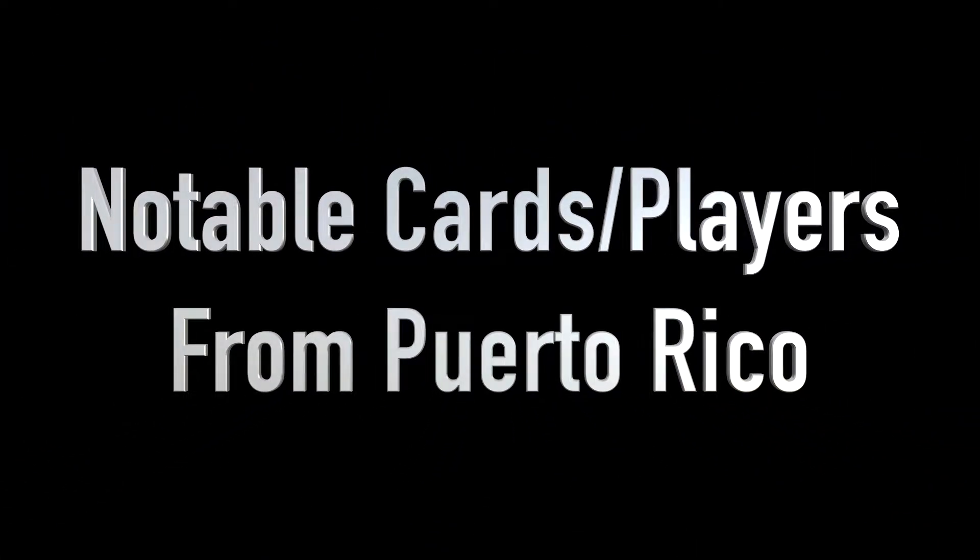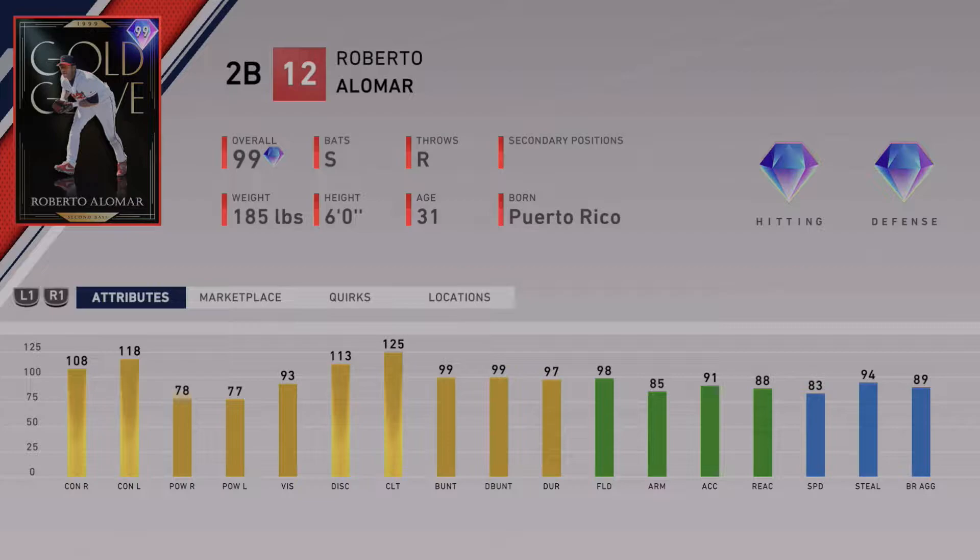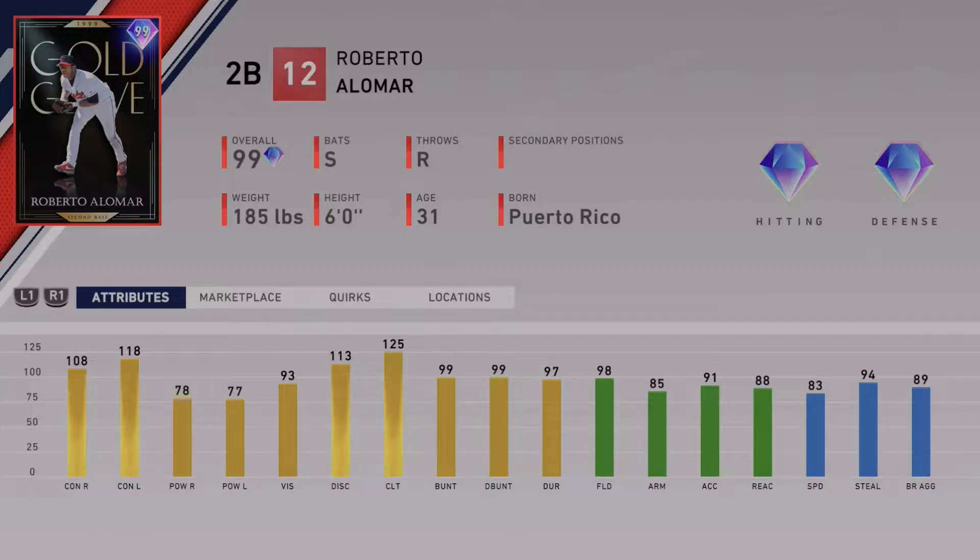Let me know if I missed somebody on this team. Here are some notable cards we've had in the past in MLB The Show or are missing that would make this team a lot better. Starting off with Roberto Alomar — we do have an 89 overall Roberto Alomar but we never got the 99. He was accused of off-field stuff, but his career batting average of .300, 474 stolen bases, 12 All-Stars, 10 Gold Gloves, and Hall of Fame inductee in 2011 — one of the best second basemen in history — would have made this team better.